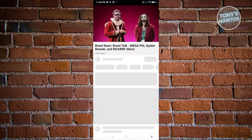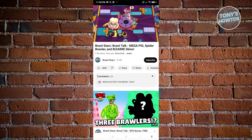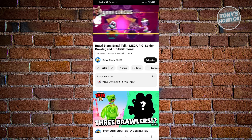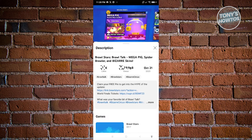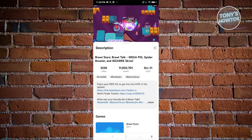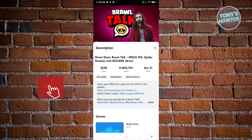Open up that video. In that video, open up the description — underneath the title of that specific video, click on the 'More' option. From here, choose the option that says 'Proclaim your free pin to get into the hype of the update'.